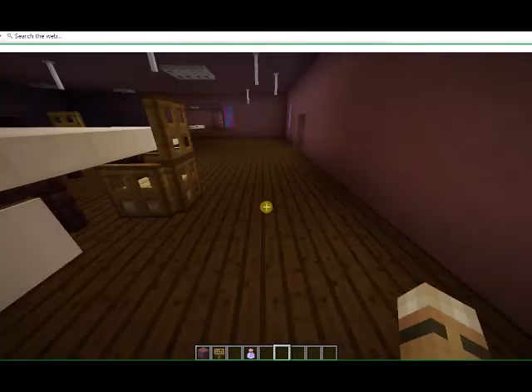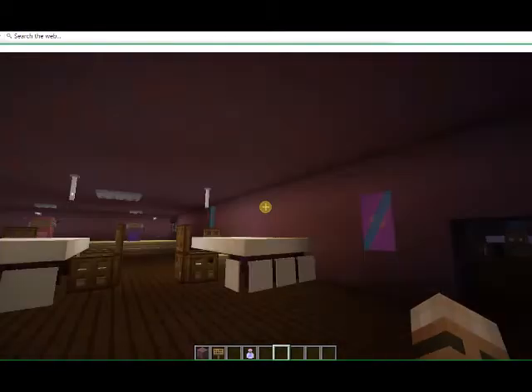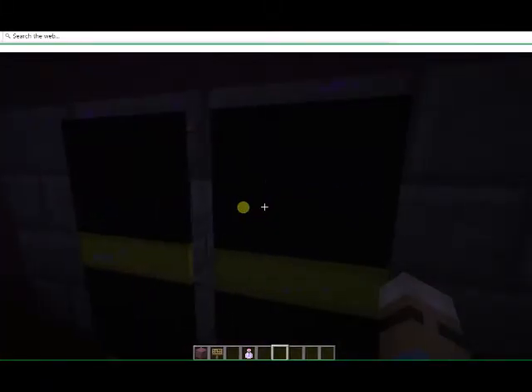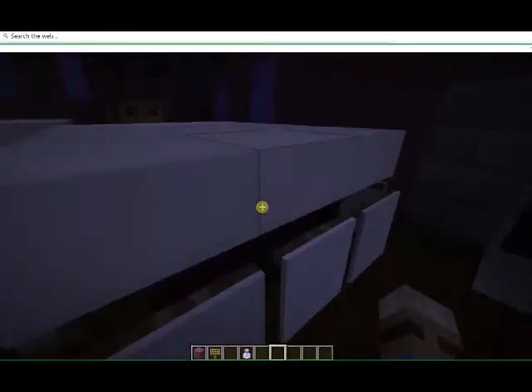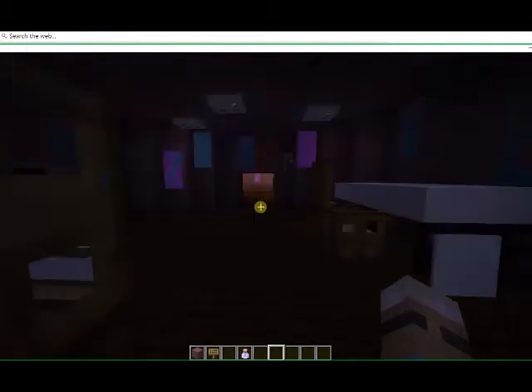We're going to enter the party room, which is over here. It's dark, so now we're exploring this at night — it looks creepy. That leads to the thing I want to show you last. This is the party room. It has a bunch of banners and stuff because I want it to have a happy vibe and be colorful.